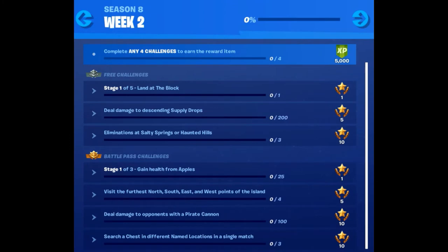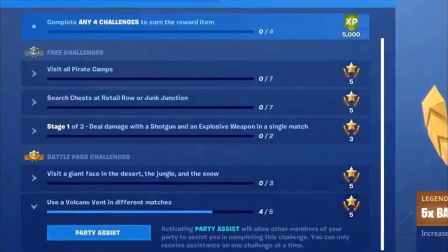That's it for the week 6 overview — let's look at the details and show you the easiest and fastest way to complete them. You can also now put a challenge as your party assist, so if you struggle with one, set it as your party assist and complete it with friends in your lobby.